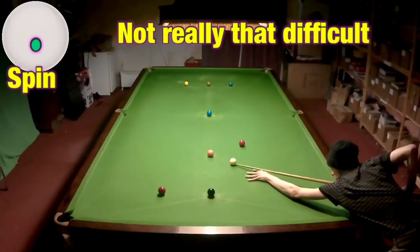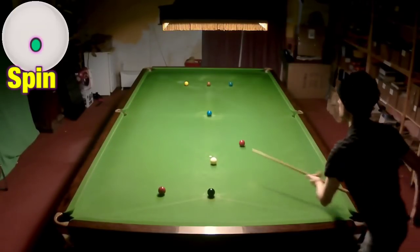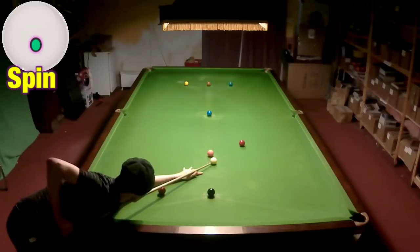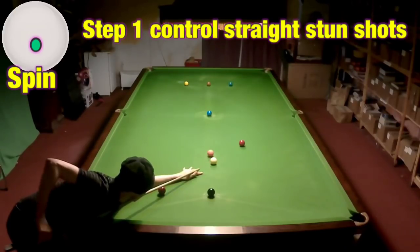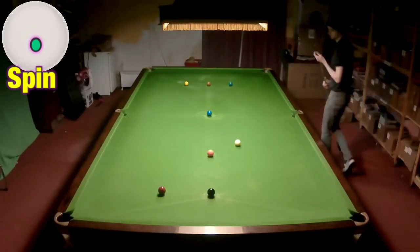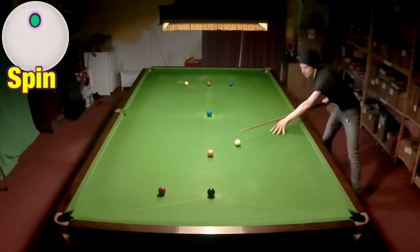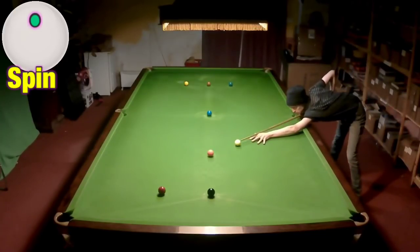And it's the first step I'm showing you to really be able to break build — that's simply to play a straight stun shot, to be able to stop the ball dead, maybe screw back a little bit, maybe run through a little bit, just tiny fractions and not really do anything. Here's the one positional shot — I only had to use the side cushion here because I ran very slightly out of position, but I'll explain how to deal with this later.